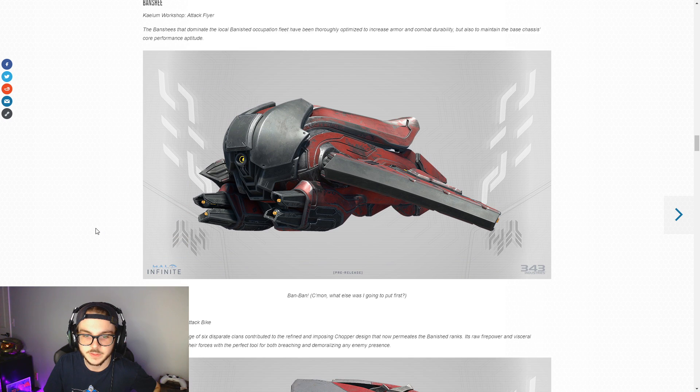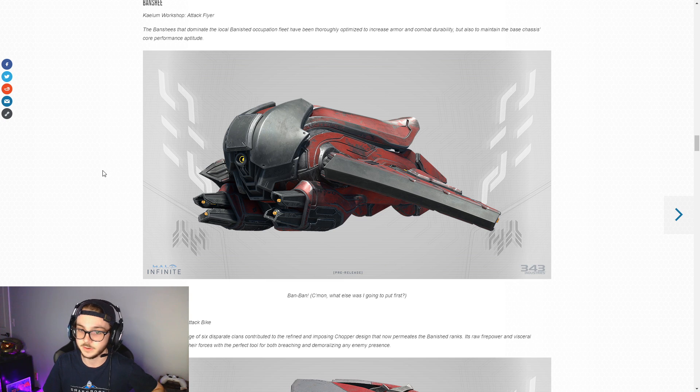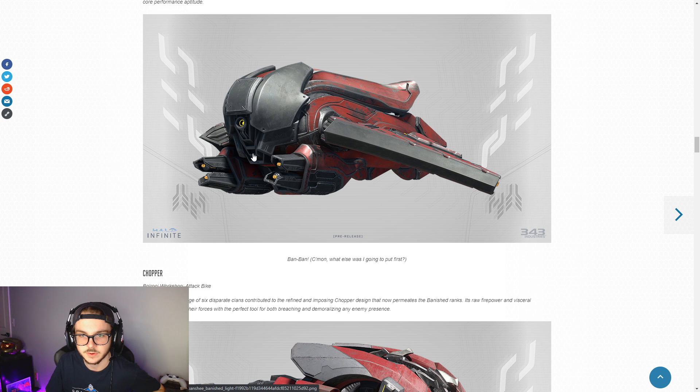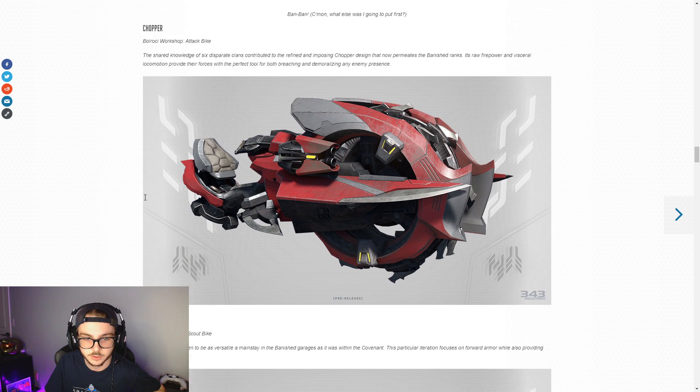Down here we've got a look at the vehicles. I wasn't really super into Halo 5's Big Team - especially post BR nerf - but historically I've been a huge Big Team fan. One thing I'm low-key hoping for in Infinite is that Big Team slaps. Throughout all the trailers there's been no mention of Warzone - strictly Big Team, back to the roots. I think it's 12v12 now so they're really going all in. Here we've got the Banshee - it's all Banished-branded, red accents, a bit more heavily armored, which I think is pretty cool.